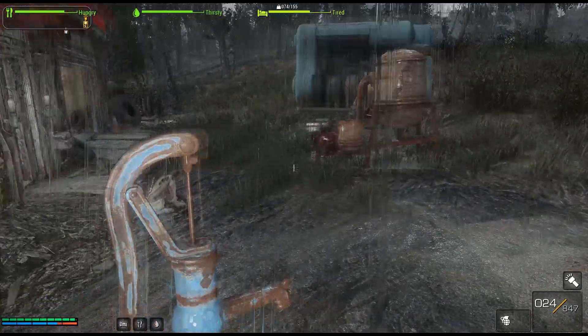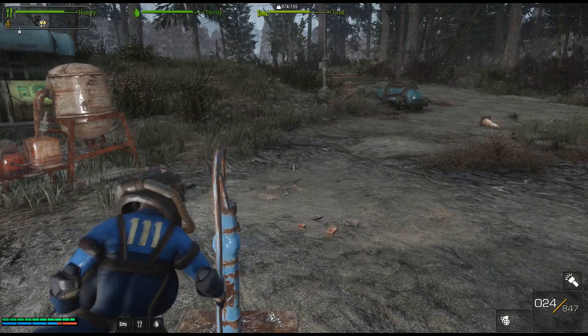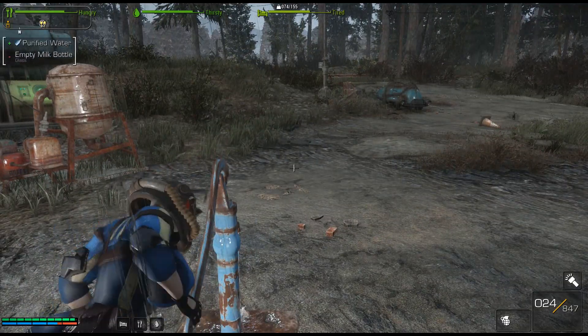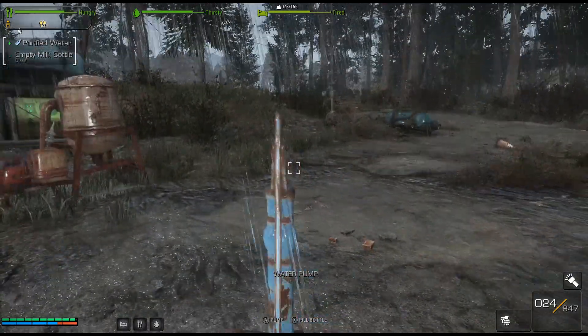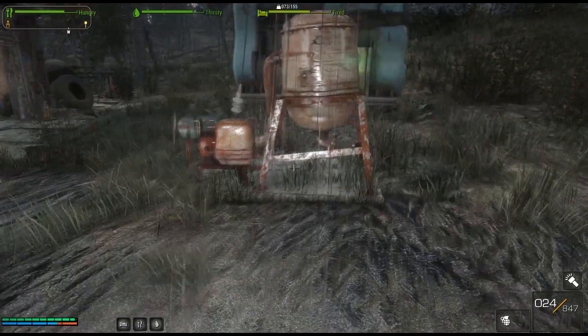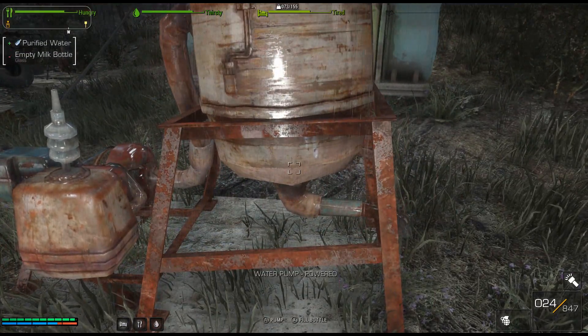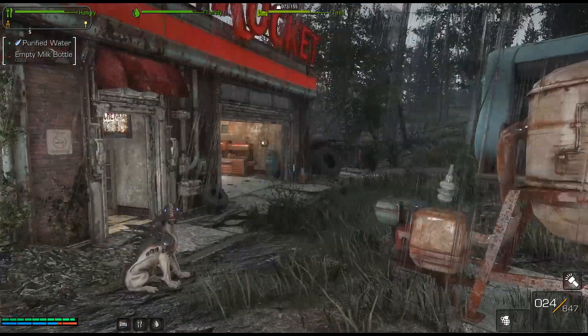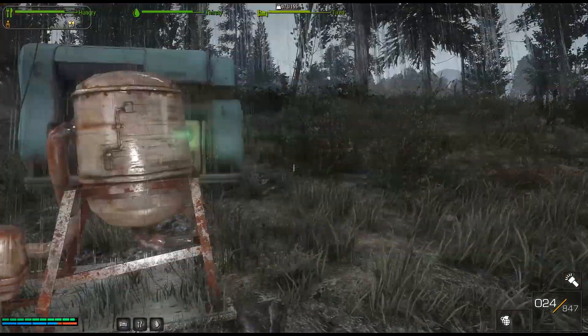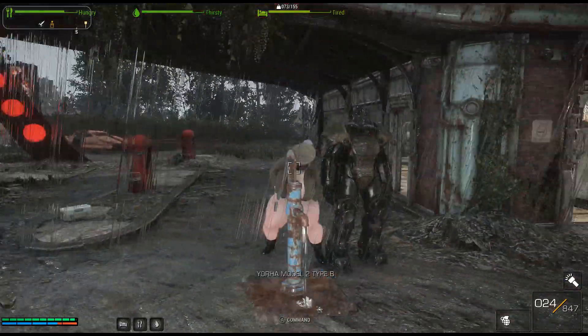Next is Fill Bottle While Playing on Any Difficulty, and this mod does exactly what it says but it does a bit more as well. This will actually let you fill your empty bottles at water pumps in the settlements — either the normal ones or the ones that require power. So if you have an empty bottle you can just walk up to the pump and press X on your controller to interact with it and fill your water bottle.